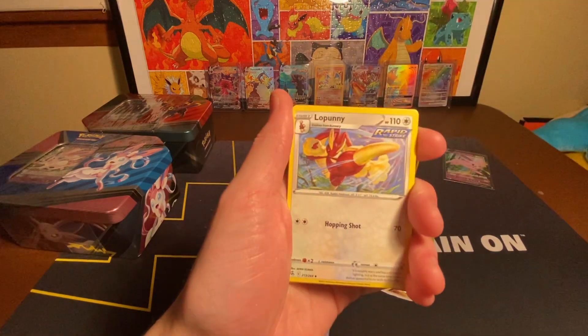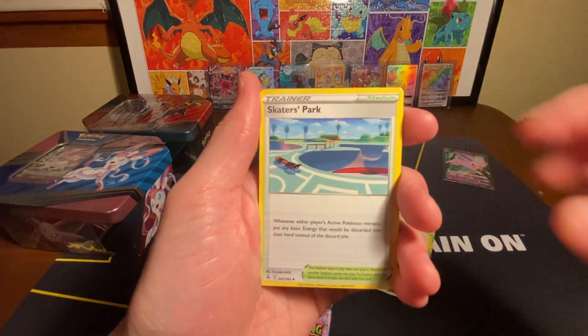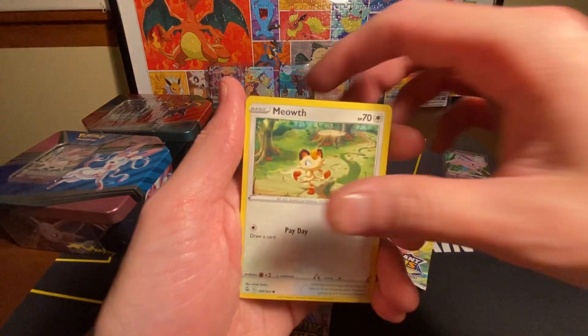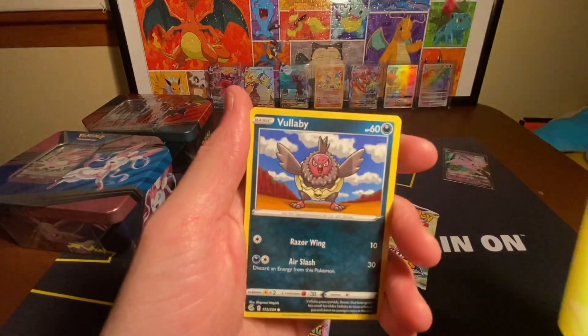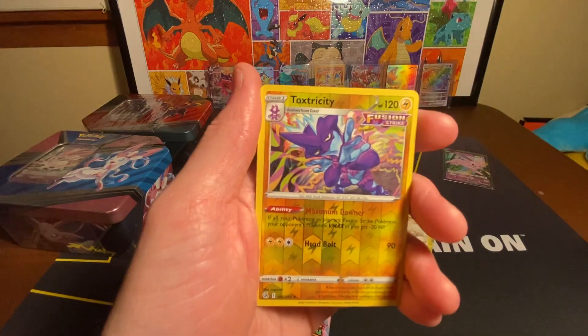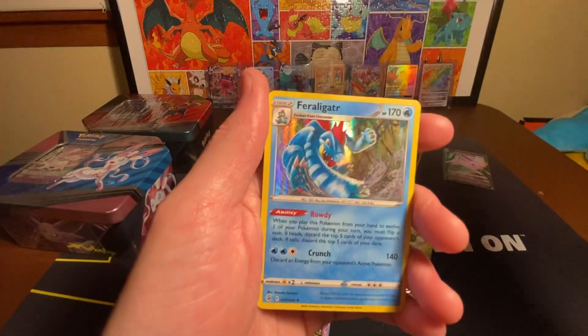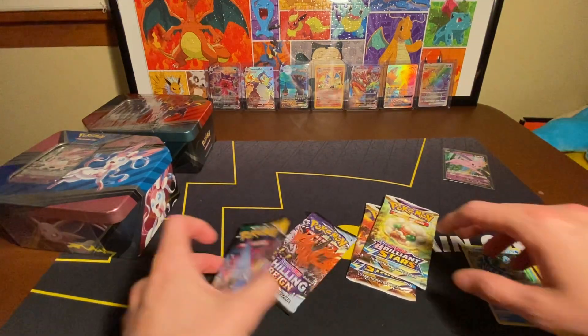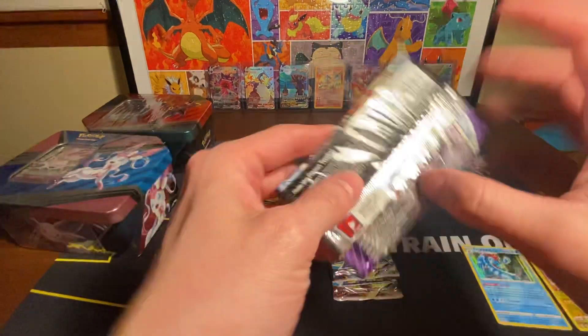Got a Marsha, Onyx, Voli, Texture City Reverse, and a Feraligatr Holographic. Let's go into the Chilling Rain.